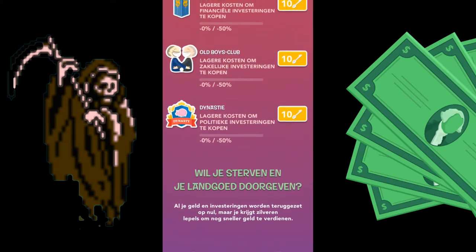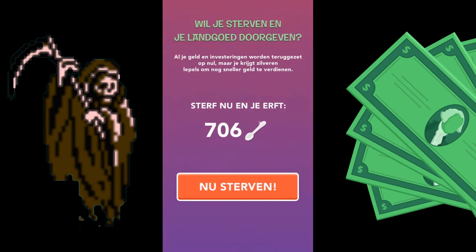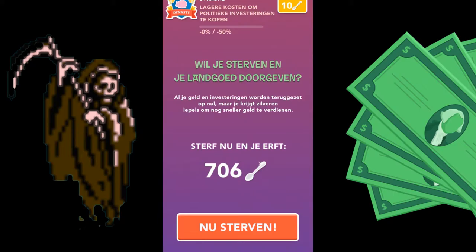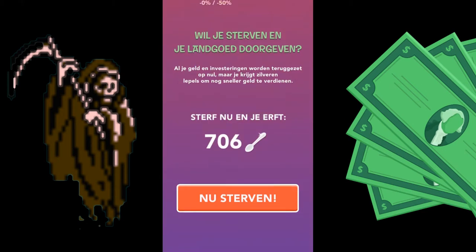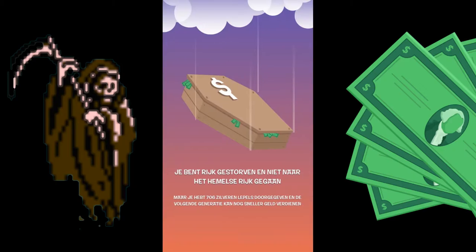So why not, let's try it. 706 spoons seems like a nice amount and I'm pretty curious to see what happens, so let's die. You died rich and didn't go to heaven, but you passed on 706 silver spoons.